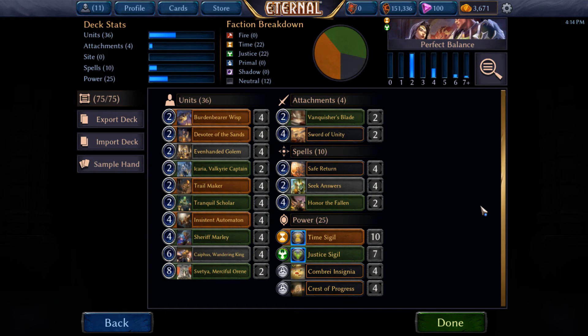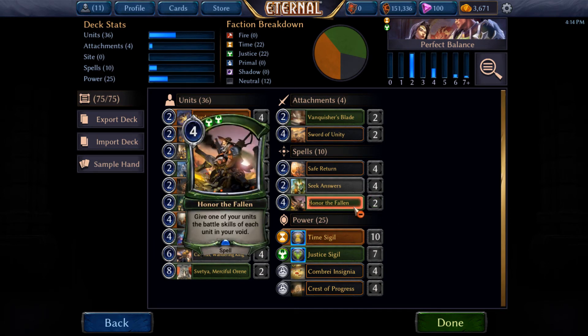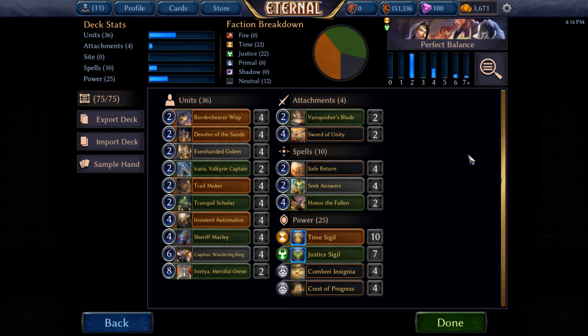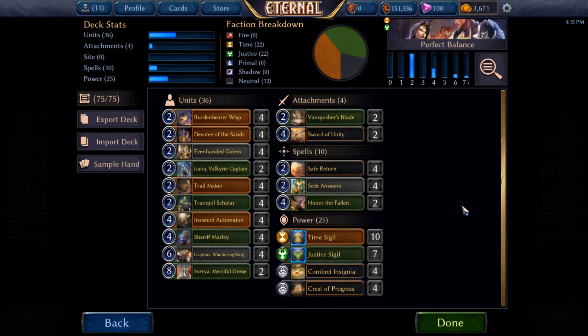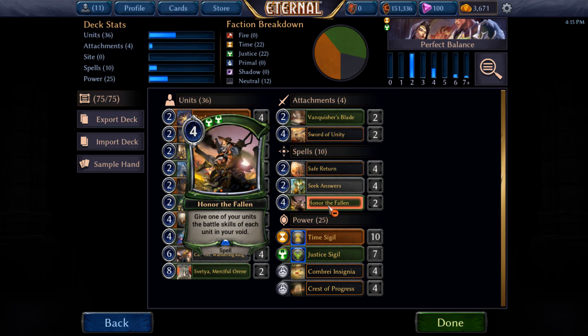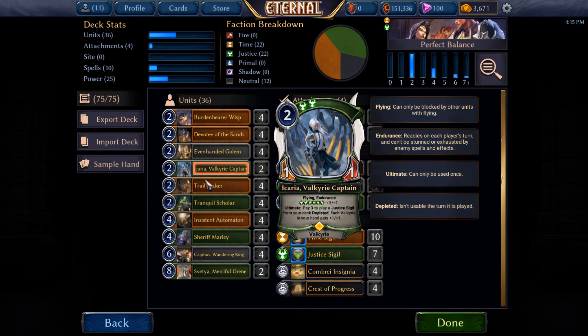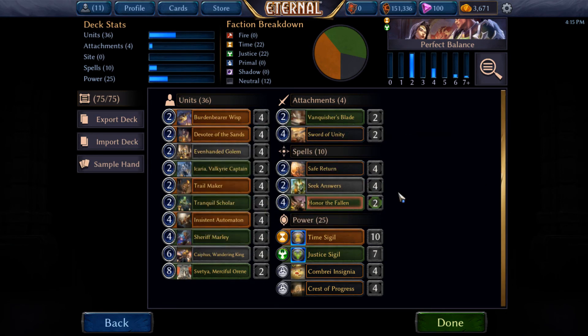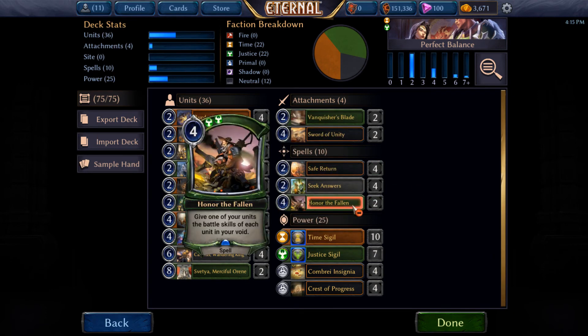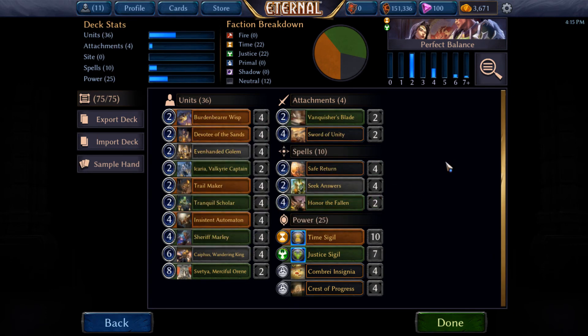As another two-of, just to mess with things and have a lot of fun, we have Honor the Fallen. Because we don't have any void recursion in this style of deck, there's no way to get Kyphos back out of our void if we get a bunch of abilities on it and our opponent just kills it with a Vanquish or Deathstrike — they just nuke Kyphos. Well, there's not much I can do about it, but if we have Honor the Fallen we can give all those battle skills onto something else. It's also useful if we have Tranquil Scholar that we've been returning and it keeps getting extra abilities — we can just use Honor the Fallen to give one of our other units a whole bunch of abilities instead.